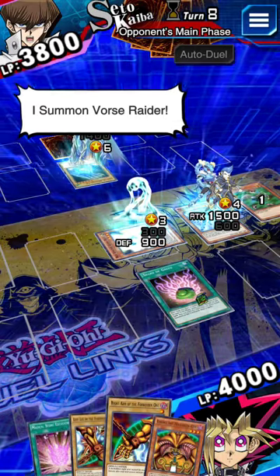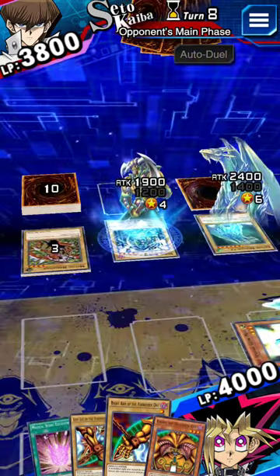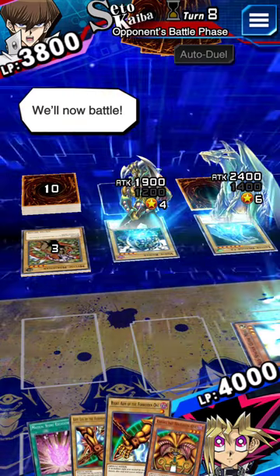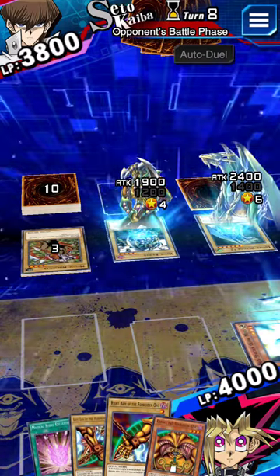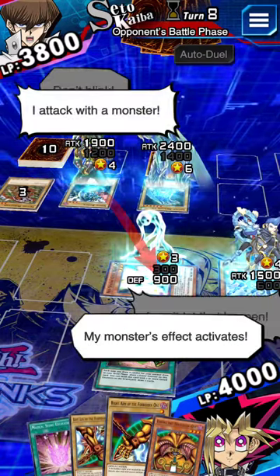I summon Force Raider. Now, battle. Don't blink. I can't let that happen. I attack with my monster — my monster's effect activates.